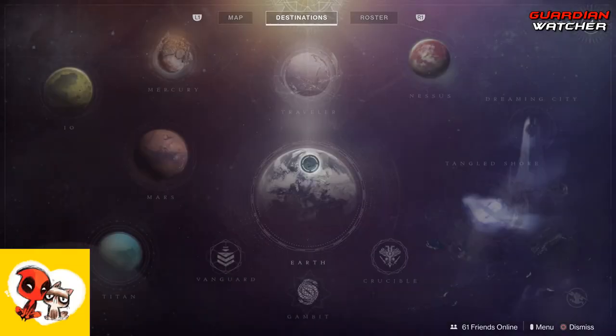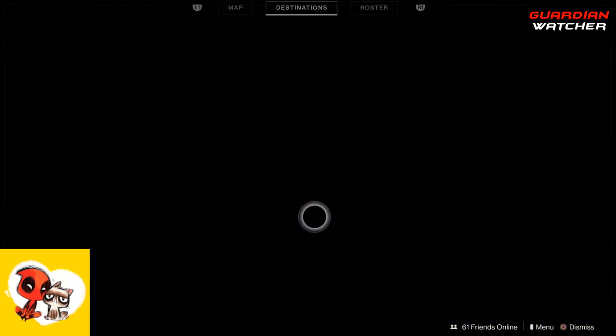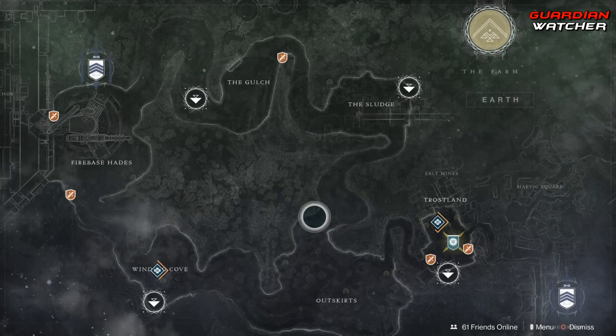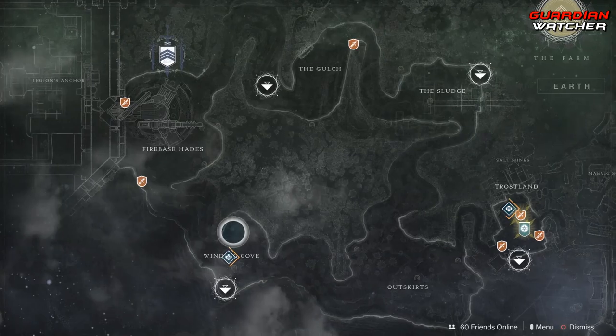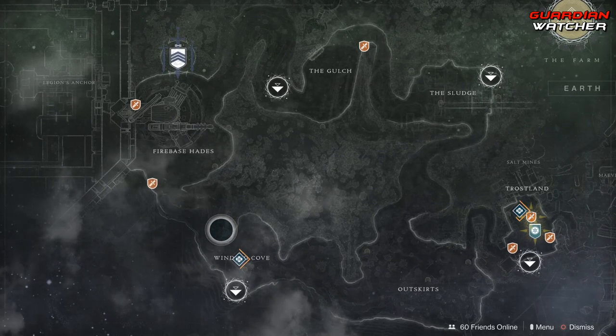Xur is located on the EDZ, and he is located in the Winding Cove, this little area right here. So let's go find out what he has this week.